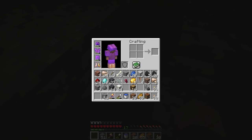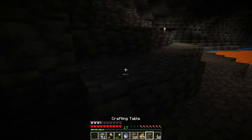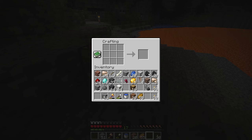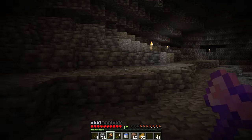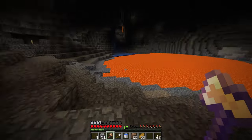I also stumbled upon an amethyst geode down here and went ahead and got a stack of smooth basalt and a stack of calcite as well. I figured both of these blocks would be great for building our starter base — not really too sure what we're going to do yet but it's great to have those options.